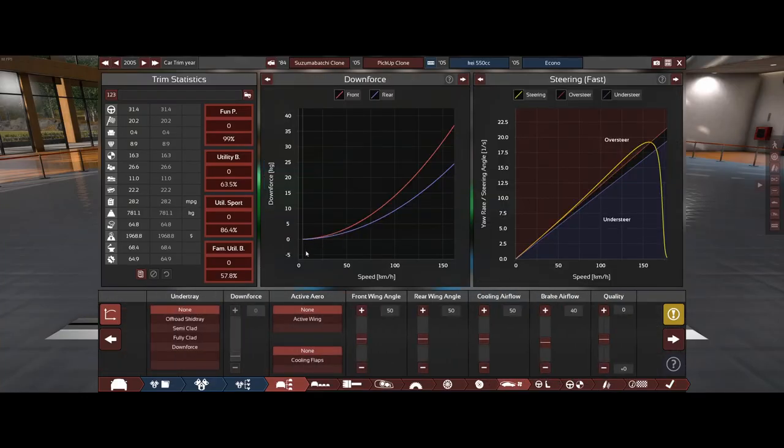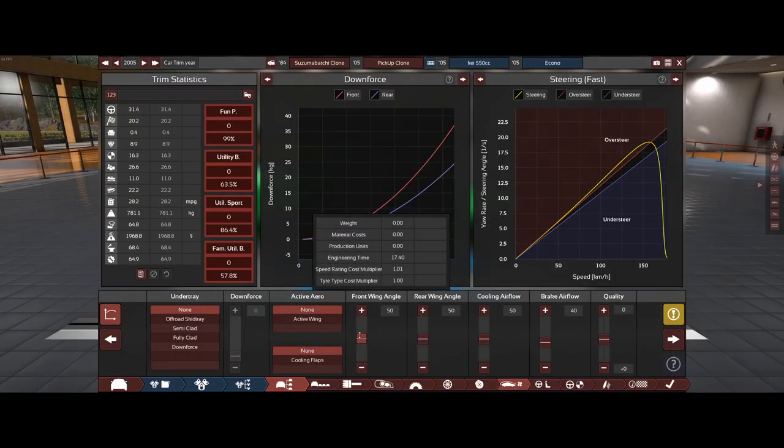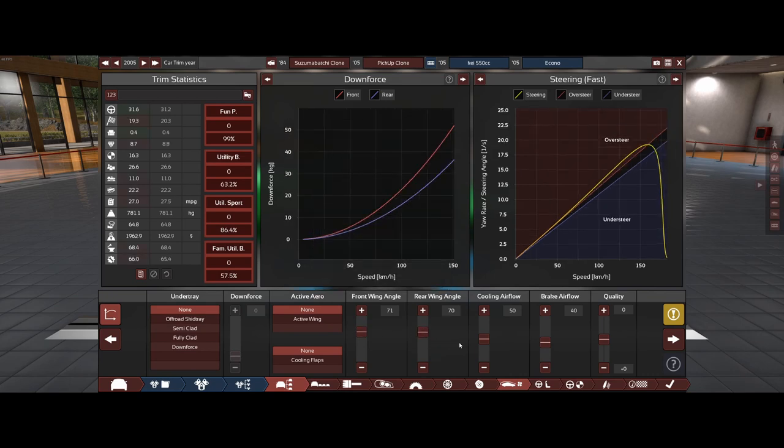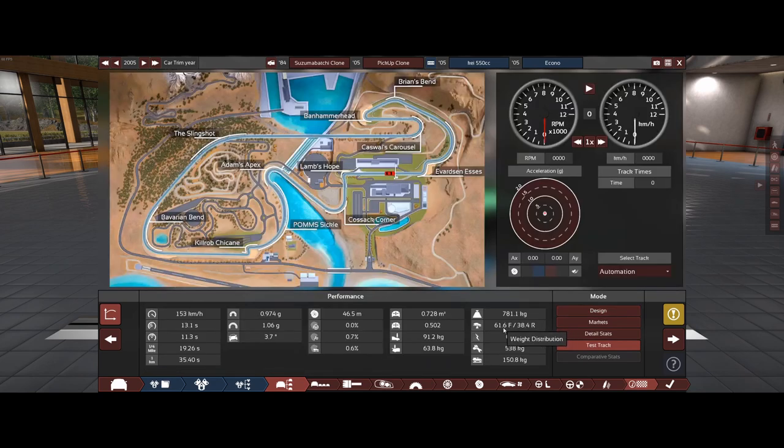Now we're done with the showing off part — we're going to try to up the aerodynamics. I know that you're meant to balance 61% front, so we're going to need 61%, or we'll round it off to 62%, of the downforce to be on the front. Do I have to do math now? God damn it.